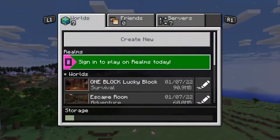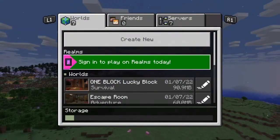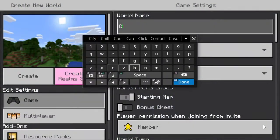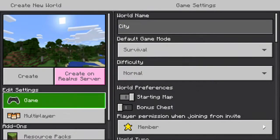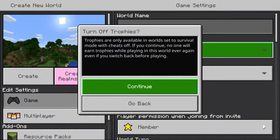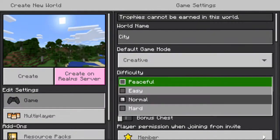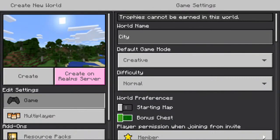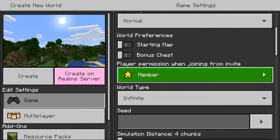To create the best world on Minecraft, obviously you have to start with a world. So let's create a new world. We're just going to name it 'city.' Then we're going to change it from survival to creative. Click continue. You can keep the difficulty whatever you want, and then click on world type.